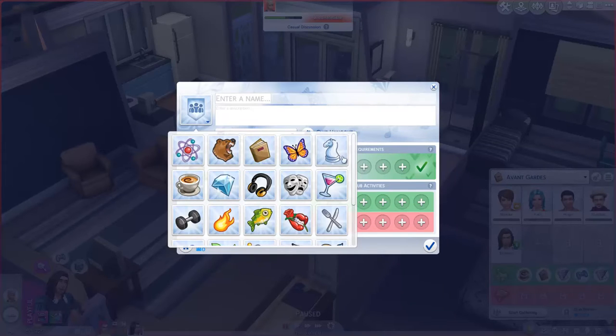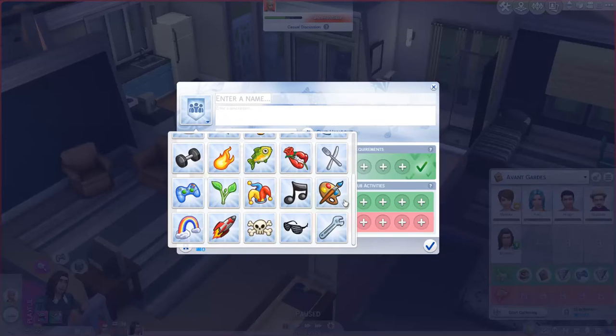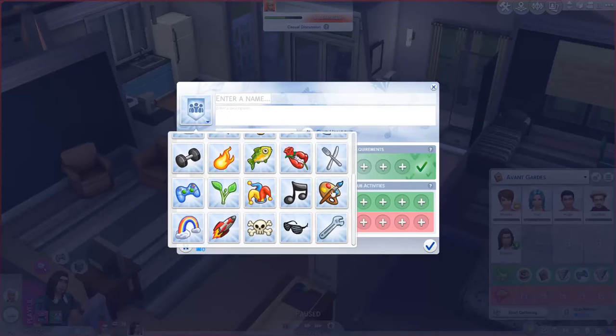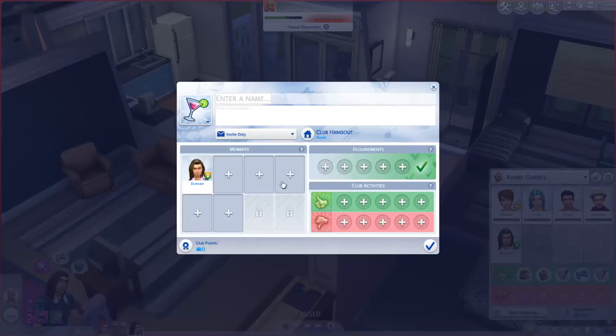We can choose what type of club it is, or the logo of our club. This is my first time doing this. I think the best logo that represents the party theme is either the headphone one or the margarita type of thing. We're gonna go with this one — it looks pretty legit. So far the only name I can think of is 'Party Peeps.' I cannot spell. There we go.